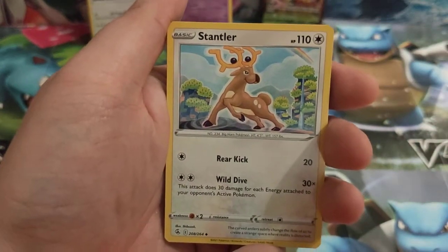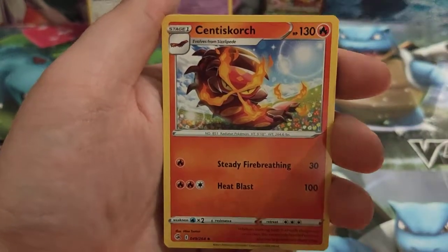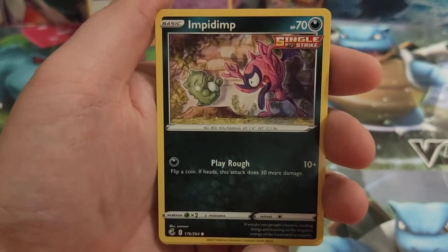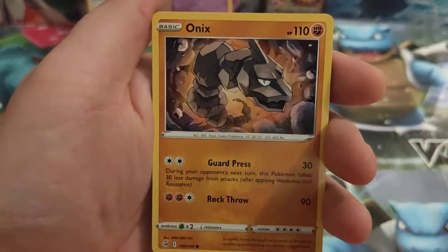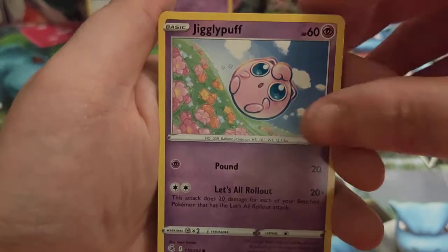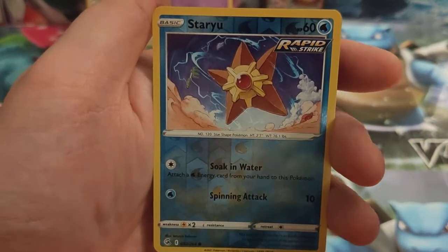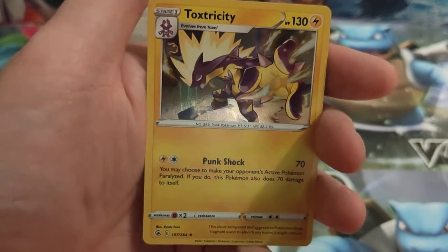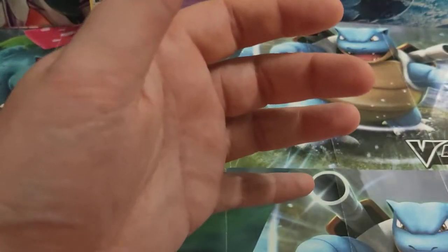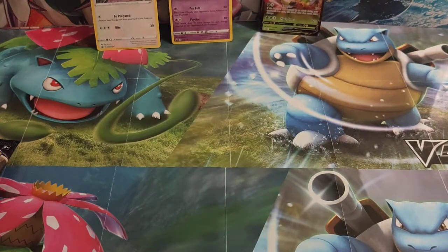Psychic Energy, Stantler, Gliscor, Centiskorch, Impidimp, Schnom — who doesn't love a Schnom — Onix, Jigglypuff, Durant, Staryu as the reverse, and a Toxtricity Holo Rare. Very nice. So that was from one of the three packs — one Holo Rare, one V, and one Standard Rare.